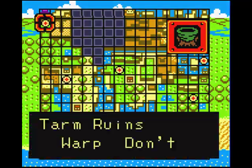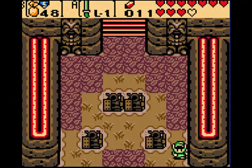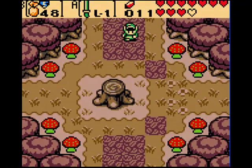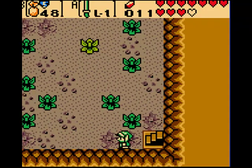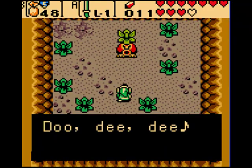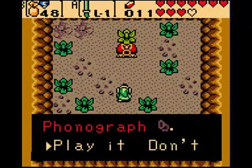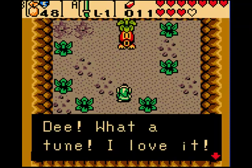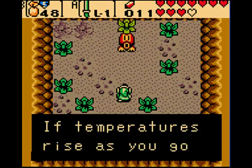Now the last place that you need to go is Time Ruins. Just keep going south, try not to set anything alive. Go to the right, go to the south, and then go down the staircase that we made earlier to this big scrub. It's staring at your phonograph — go ahead and play it.